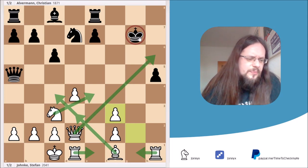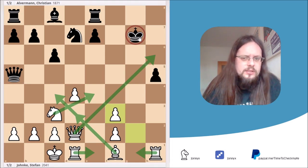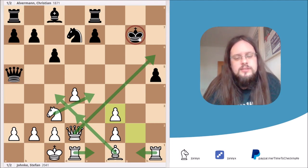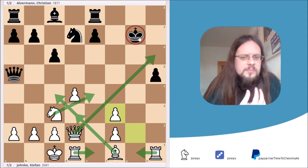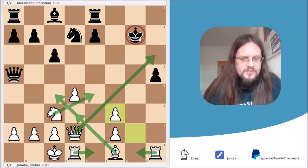You may ask why I stop at such a position without showing a forced mate. You cannot think 20 moves ahead. But if you can calculate up to this point and you are an experienced player, you simply know the game is over — this is winning for white. The computer already gives it as plus 10 for white, more than being up a queen. There's no way Black can defend.